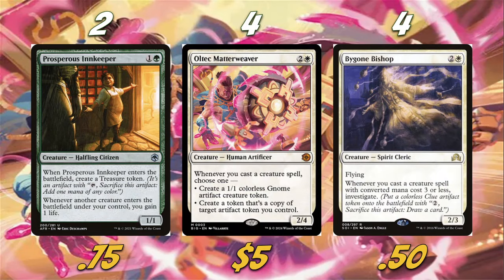We're playing two Prosperous Innkeeper, a good card that creates a token, but the main card we're building around is Otawara Matter Weaver, the brand new card from The Big Score out of Outlaws of Thunder Junction. It's a 2/4 for three mana. Whenever you cast a creature spell, choose one: create a 1/1 colorless Gnome artifact creature token, or create a token that's a copy of target artifact token you control. In Pioneer there are very few artifact tokens we can really copy to take advantage of, which leads into the main combo of the deck.